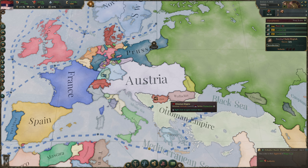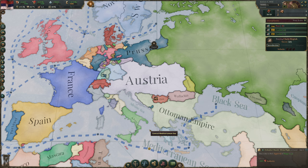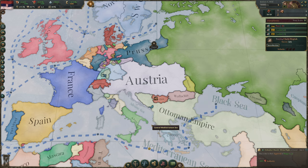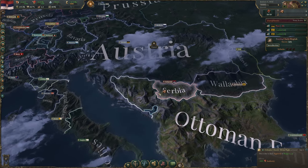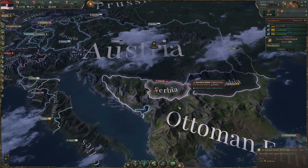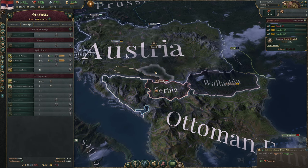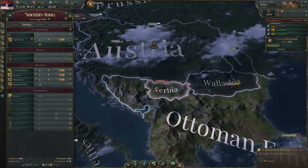We're starting as a protectorate of the Ottoman Empire, meaning we're not independent but fully autonomous, though forced to be part of the Ottoman market. Our objective for this playthrough is to gain full independence and actually unite the Serbian people, who live in five provinces around our current province of northern Serbia.